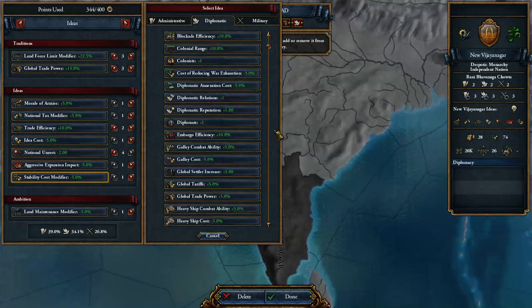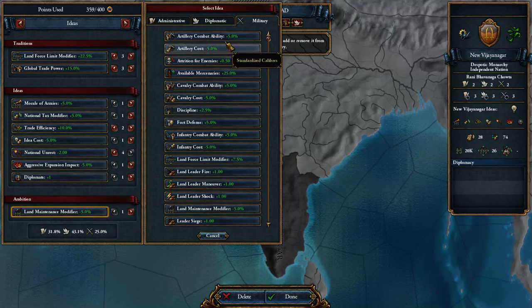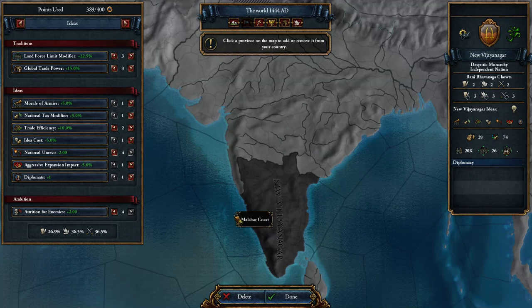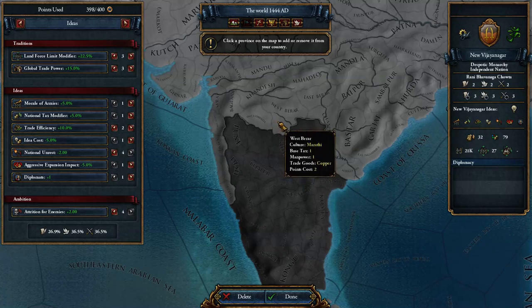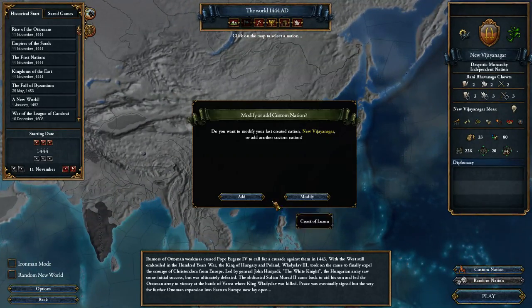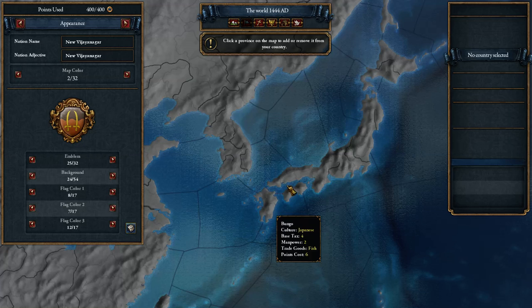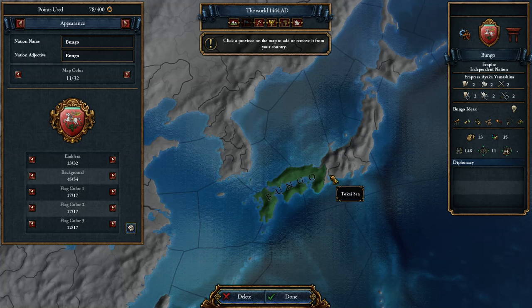Get rid of aggressive expansion cost since you're going to be expanding a lot. Maybe add an extra diplomat for your wars, some military ideas, and increase attrition for enemies so that when you start getting invaded you can be more defensive. Fill in with a few more provinces. Generally, once you're topping off your score, work on your ruler or take some non-coastal provinces since those are fairly cheap. We could also do a Japanese nation — could be a shogunate — those have some interesting benefits.